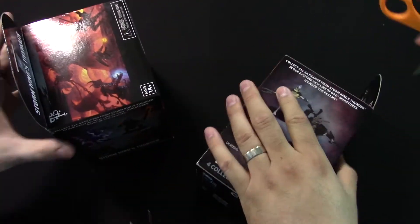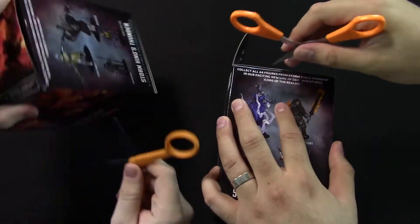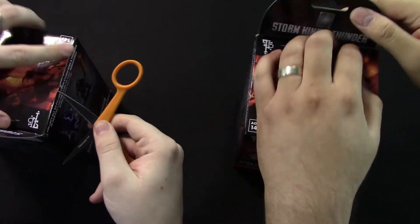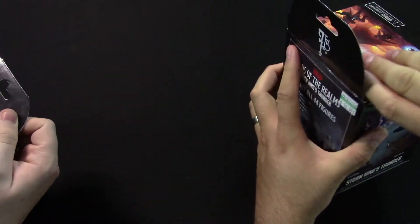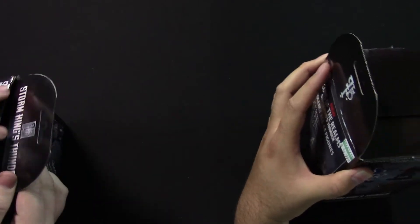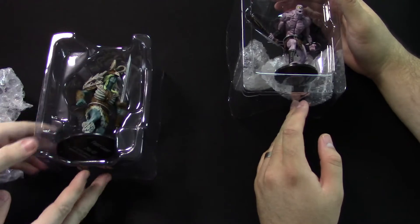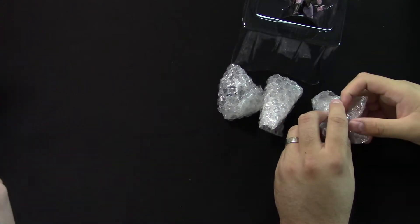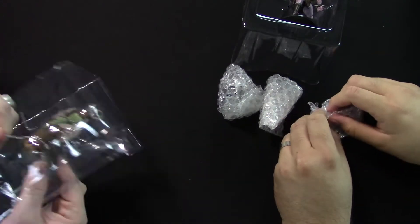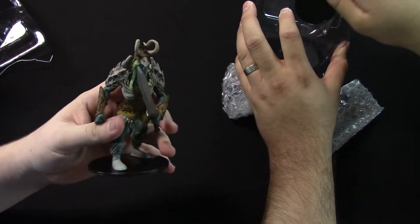Just gonna get some scissors out — super sharp scissors. We're very scientific about our opening. Throw the scissors elsewhere — just embed them in the wall. All right, let's take a look. Oh, I got a crazy one here!